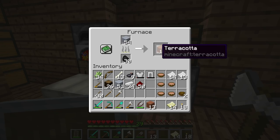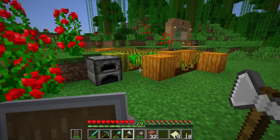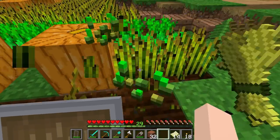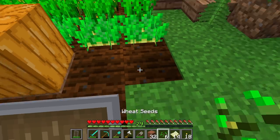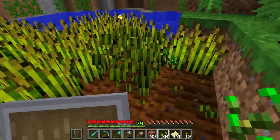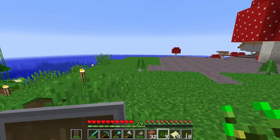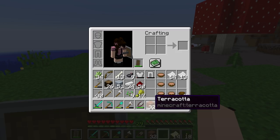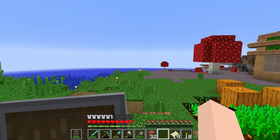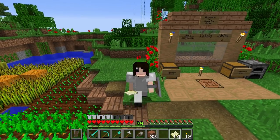Some stuff is done cooking - we got some iron and terracotta. Let's check on our sugar cane to see if there's any more to harvest - I know I just harvested it not too long ago. I'm also going to grab some wheat. This is the very start of a Minecraft server so basic things like farming and gathering are very important right now. Let's gather this wheat and replace the seeds so they can grow again.